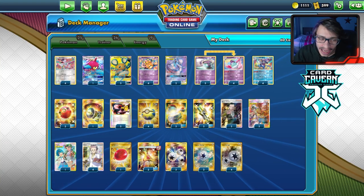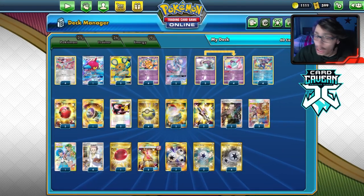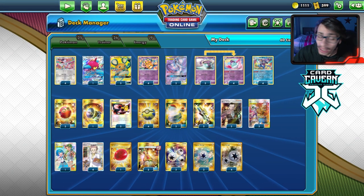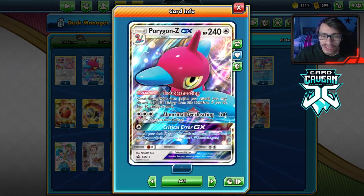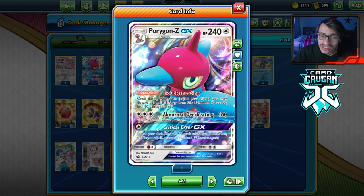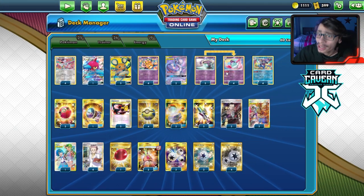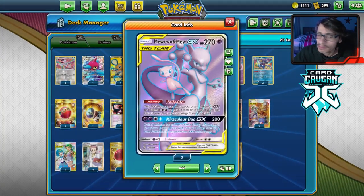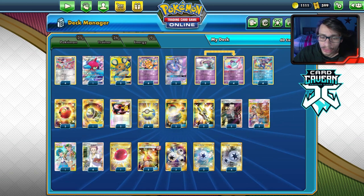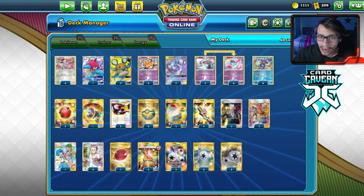Welcome back to a brand new PTCGO video. Today we're looking at a pretty wacky concept: Mewtwo Mad Party. You're probably asking yourself how that would ever work, but it actually does. When you play Porygon-Z here with the attack Critical Error, you search your deck for up to 10 cards and discard them. The idea is we go Porygon-Z, dump a bunch of Mad Partiers, then Mewtwo copies it — and just like that Mad Party is doing upwards of 240 damage on turn one.